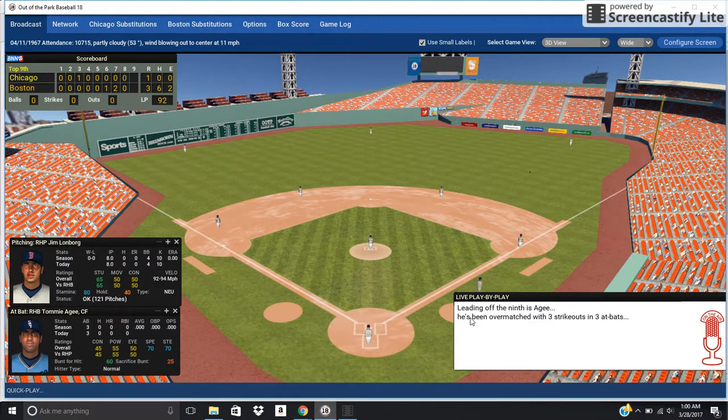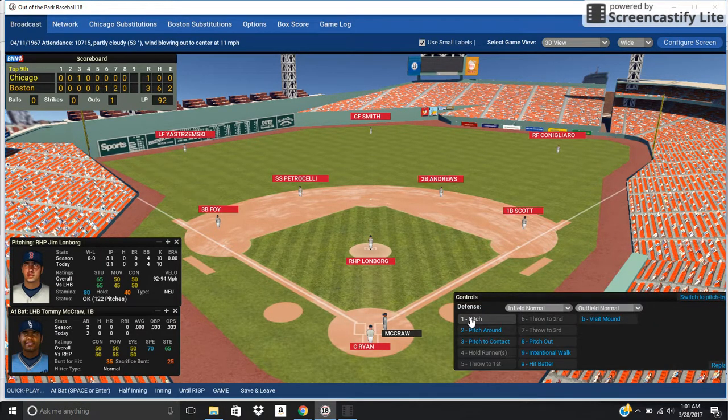There's a fly ball to right field — connect, clear, on the way back, and he makes the play. Hit hard but caught. Now having McCraw up. Let's see what he can do here — one out, two outs away from a no-hitter.